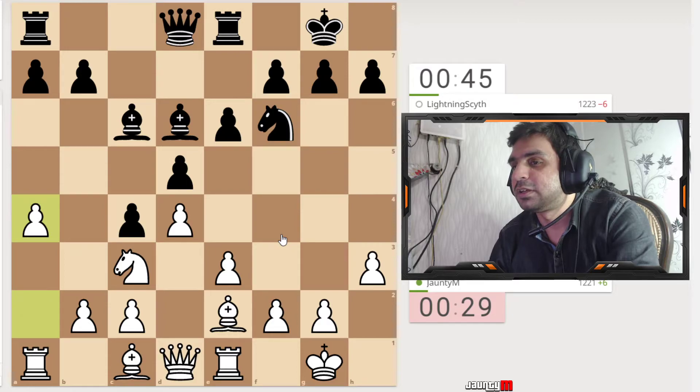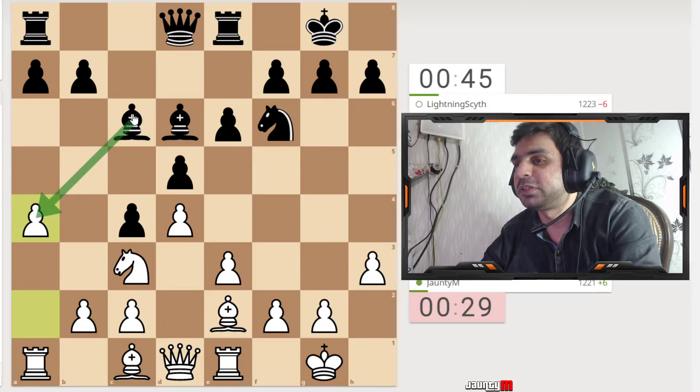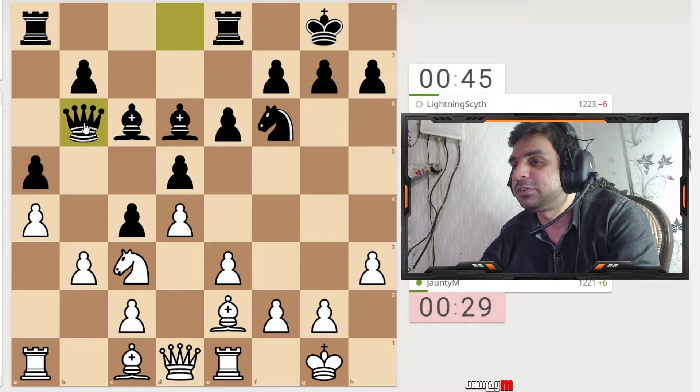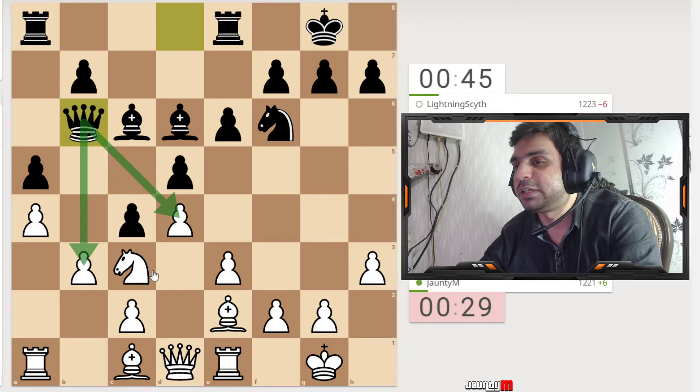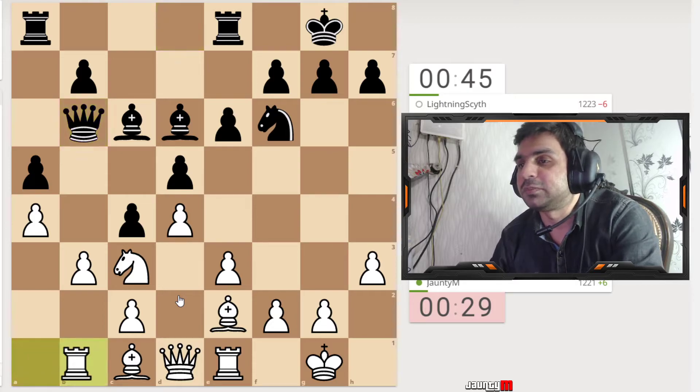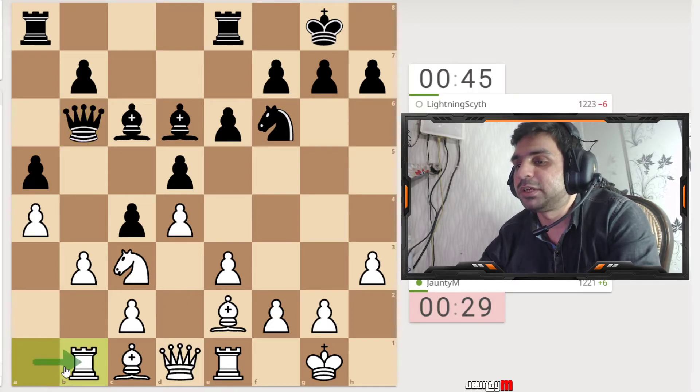I'm focused on pinning here. I'm thinking maybe by mistake he'll take it and I can attack with the knight and take him out. He doesn't take the bait, so I develop this pawn on this side as well. Now he's trying to bring the queen here and attack. I'm not really sure what he's trying to do, but I think I can attack him later, so I bring the rook here.